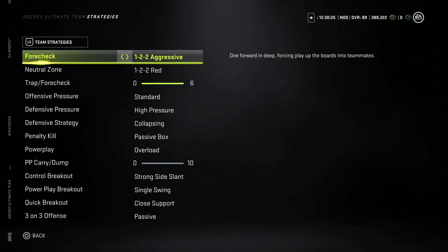Offensive pressure — I leave this at standard, because too often higher offensive zone pressure dictates your defensemen jumping up in the rush. If there's a turnover, a shot block, or a puck battle in the neutral zone and you have anything higher than standard, I find my defensemen are just flying through the neutral zone, and that's what leads to a lot of 2-on-1s. Leave that at standard.